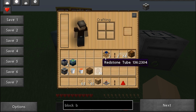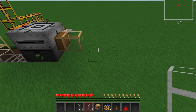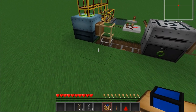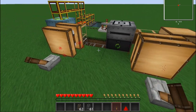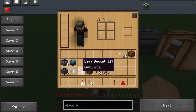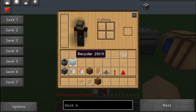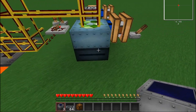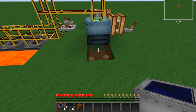We'll also get a place for the UU matter to go out, like that. I'll use some redstone engines here. Now we're just going to have to give them some power. I like to use solar panels — it doesn't really matter what you use, as long as it has enough power, because especially the mass fabricator takes up a lot of power.